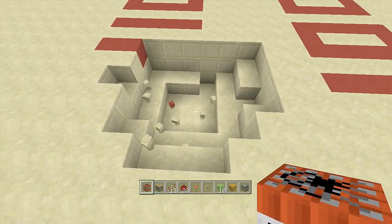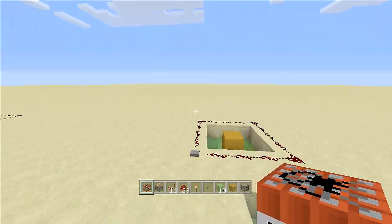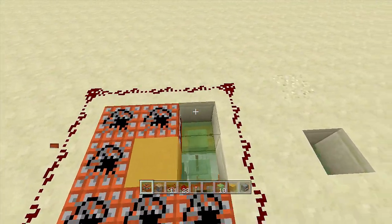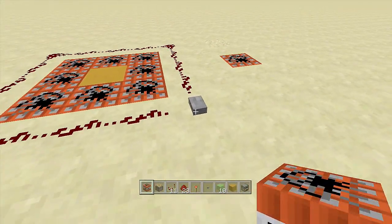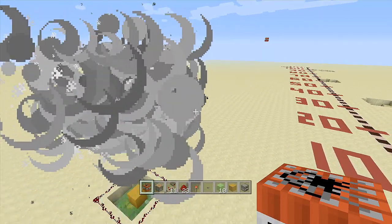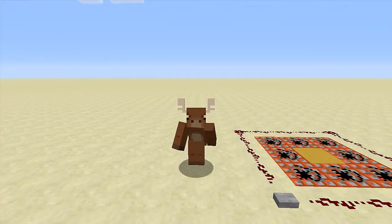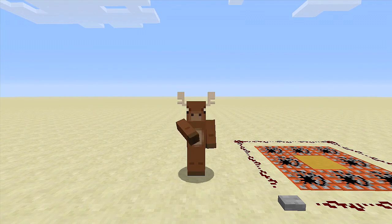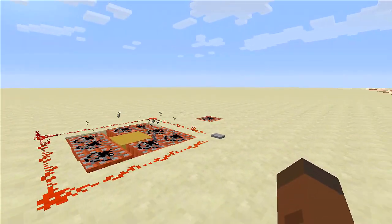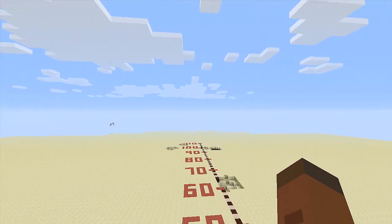That was pretty fantastic. Let's do it one more time before we end the video. You guys are completely done with this build. Click the button — and that one went about 100 blocks. There you have it — that is how you build a TNT cannon that goes 100 or more blocks. If you enjoyed this video make sure to leave it a like and subscribe. Stay tuned for my newest videos — three, two, one, boom, peace!